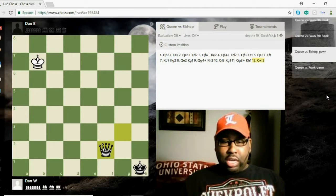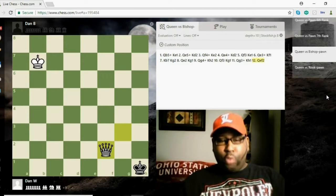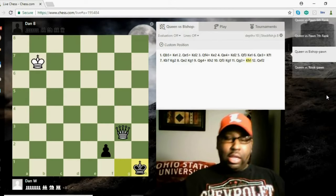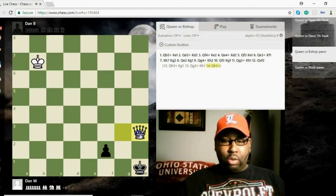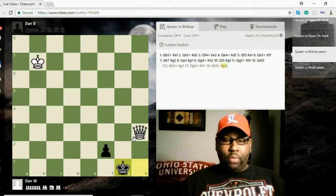The king can just hide out in the corner because the queen can never take that pawn — it would be stalemate. Therefore White's king can never move in closer to pick off the pawn and checkmate the black king, and attempting to just check the king back and forth won't make any progress. So that's the draw: if the pawn is on the bishop file, it's a draw.